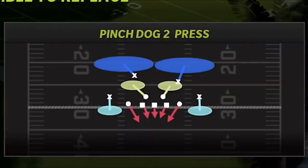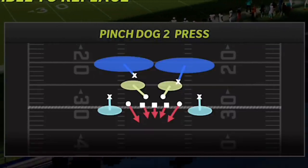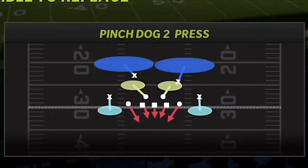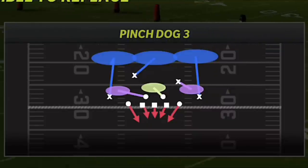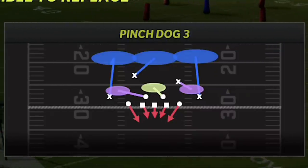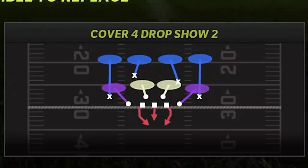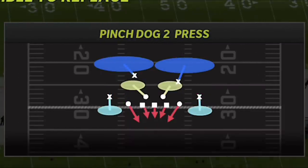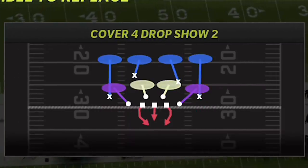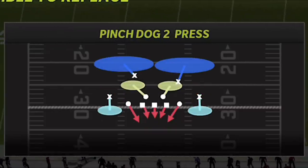I'm going to show you a play that's primarily a pass defense, which is the Pinch Dog 2 Press. I already put this particular play out, but I got a brand new setup for it that actually allows you one additional coverage player that I didn't have in the original video. It's still my go-to defense, still one of my favorites. In the original video I also said you can do the exact same thing out of the Pinch Dog 3 — so you still can. Whether you like Cover 3 or Cover 2, you're going to be able to do this exact same trick in both.